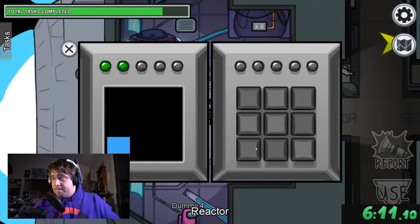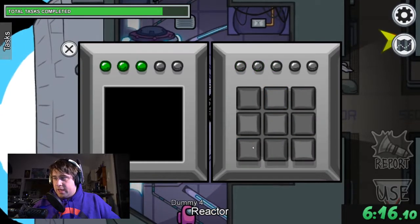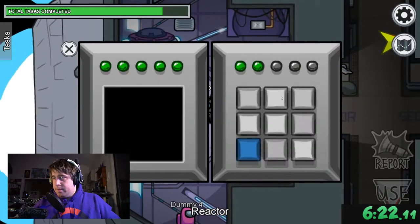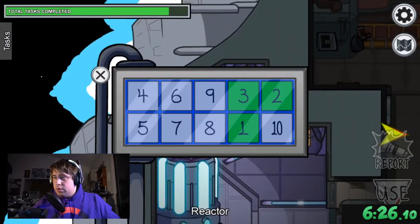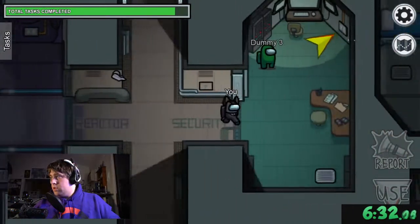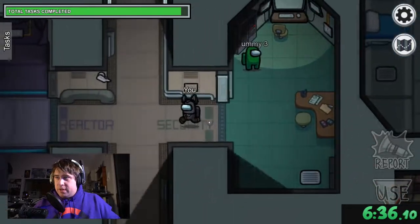Simon Says is going to be where there's a lot of time save for some people, because if you're really good at it — one, two, three, four, five, five, three — action. Then security, and the last thing we need to do is click the vial in medbay and that should be it.